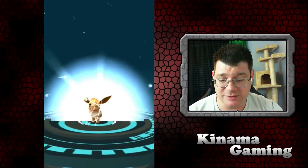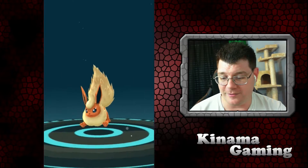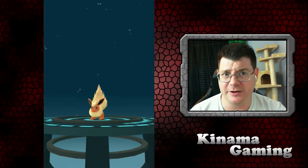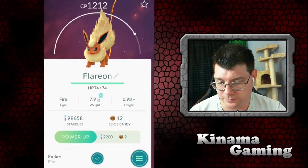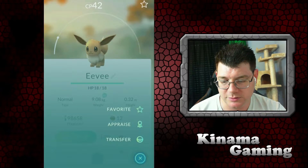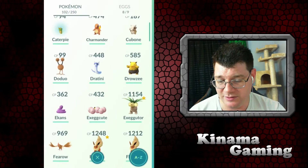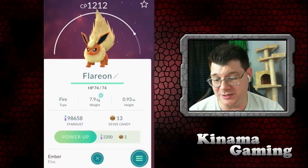Let's go ahead and evolve the second Eevee — this one's definitely not going to go as high. I usually stop if I'm going down the road and I see one of these guys, I usually stop to try to get it. There we go — should definitely beat the other Flareon we have, right? 1212 — very nice! This little guy we can't evolve him again, so let's go ahead and transfer.